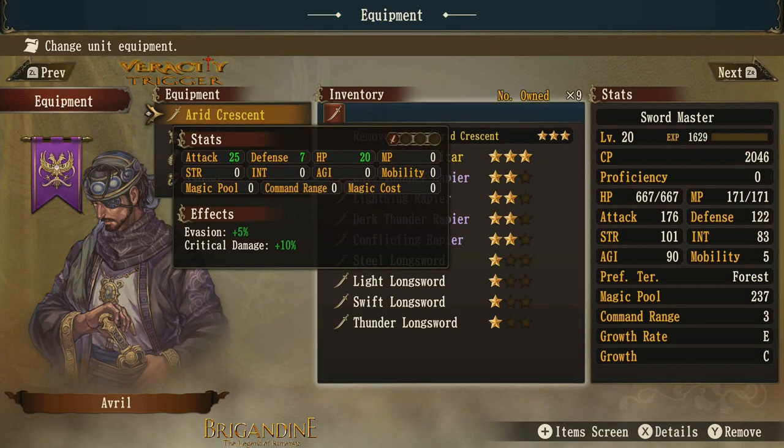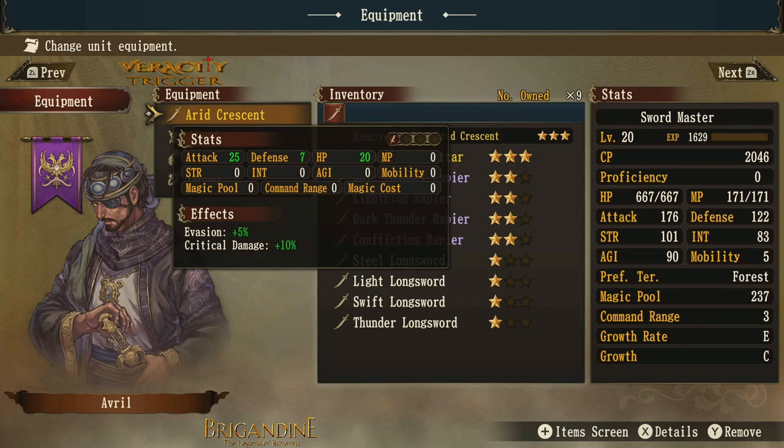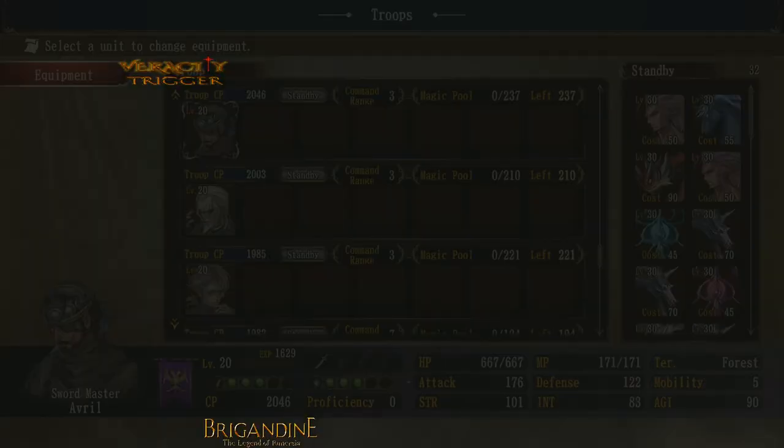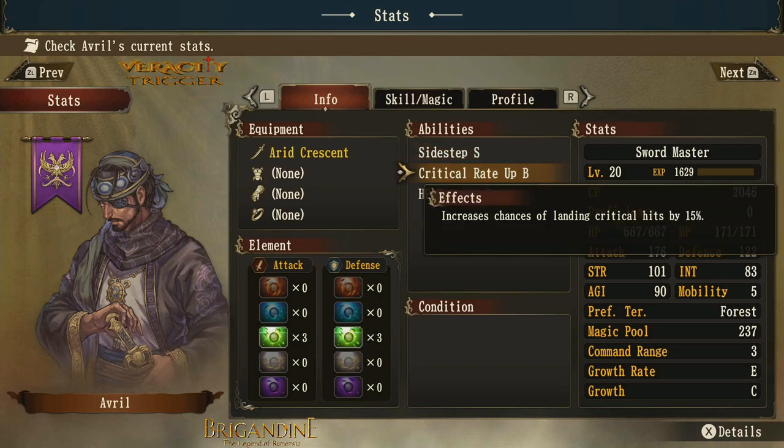Now that we have the lightning scimitar equipped, we've lost the white orbs but we have critical damage and evasion. Looking at the character stats, you can see critical damage is up.